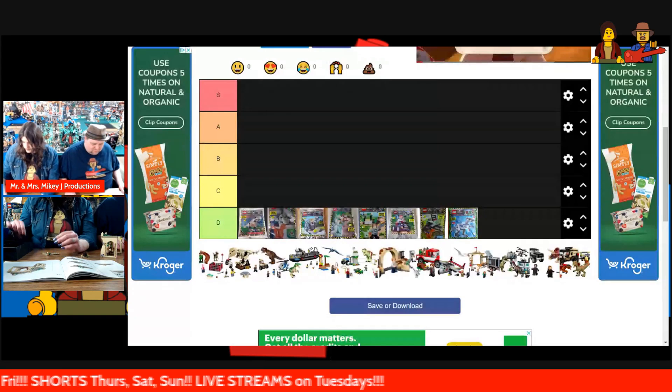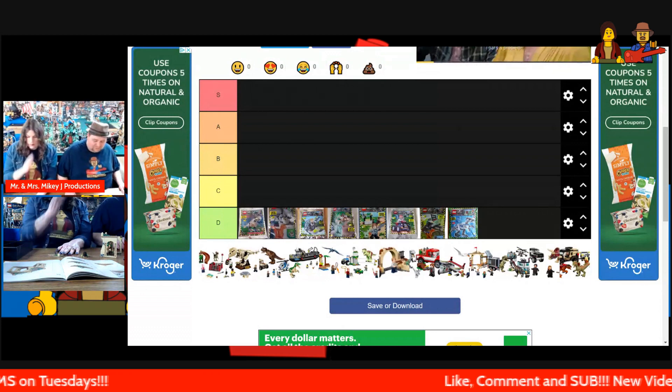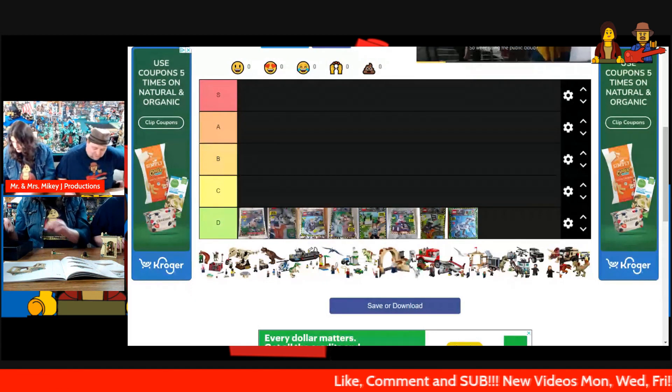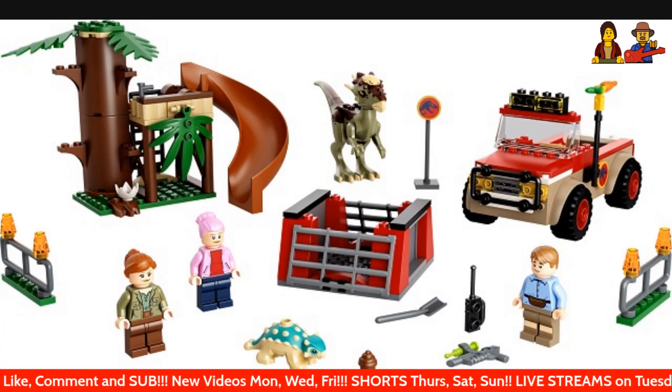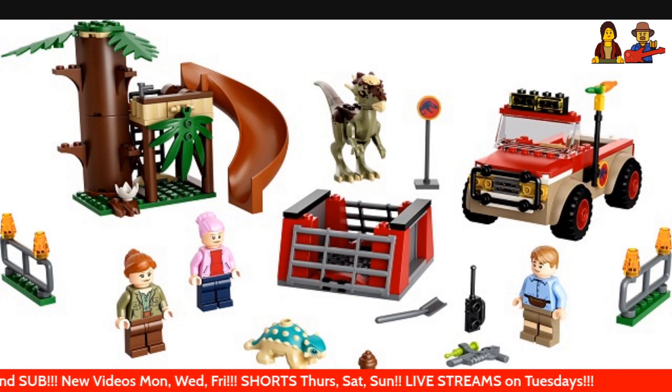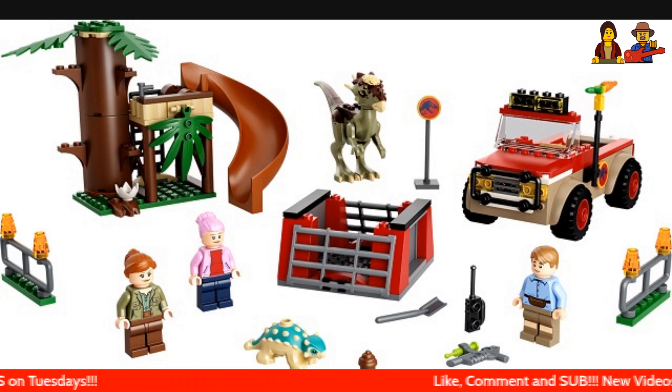I am going to do my best to say some of these dinosaur names — I actually know my dinosaurs rather well, but some of them are just plain difficult to say. First one up is this set: Stygimoloch Dinosaur Escape. He starts with a hard one. It is set number 76938, 107 pieces, and three minifigures.